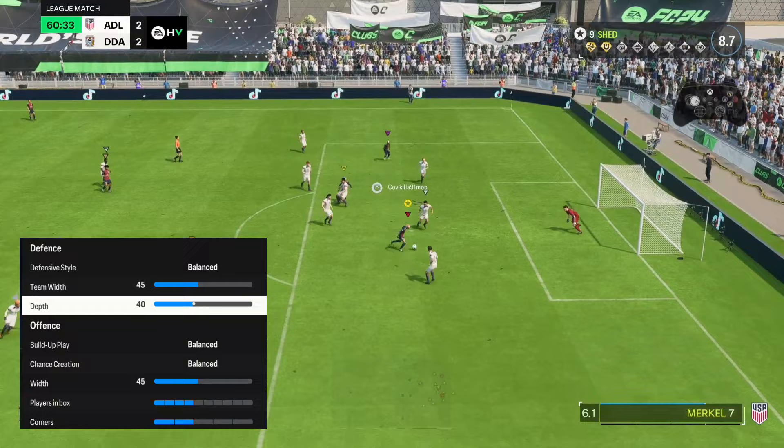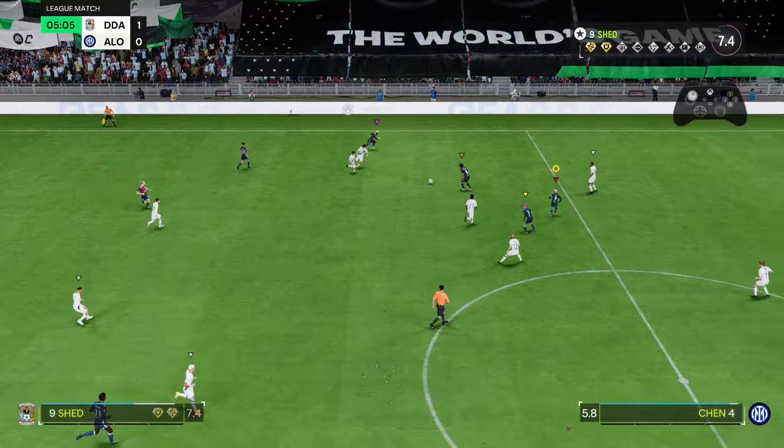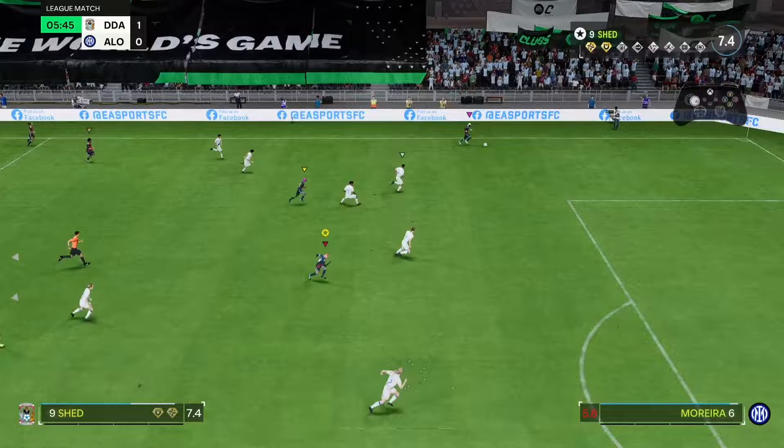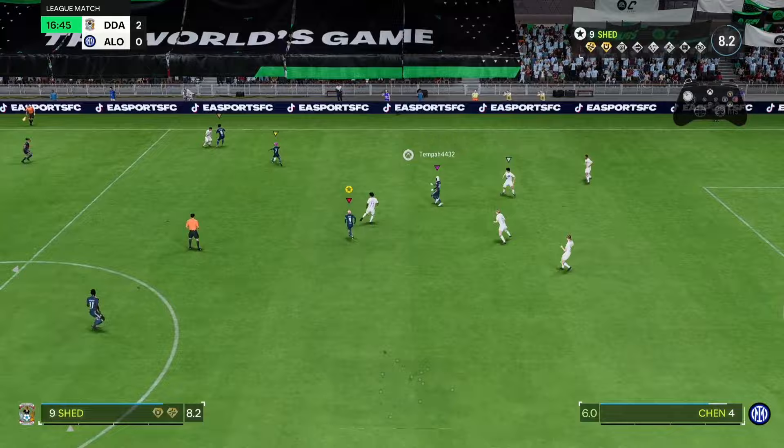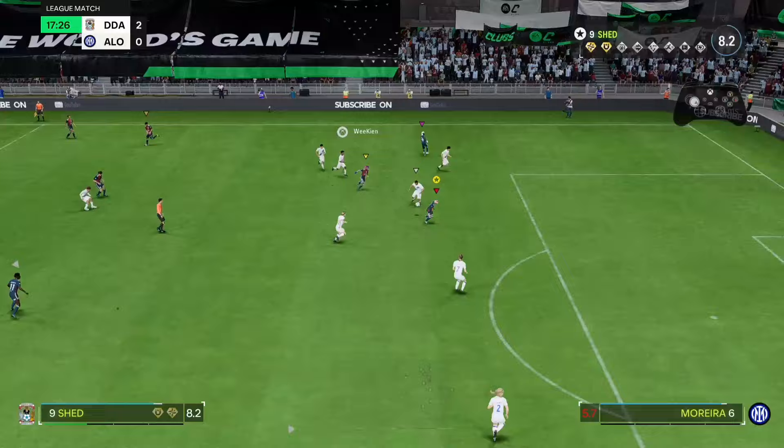If you go too high on depth you will get punished. Some people go with high press overload ball side but don't realise that in pro clubs you haven't got players with exceptionally high stamina. If you're playing 11s it's probably irrelevant to try all that abusive tactics stuff anyway — most of the time you can play nice football and enjoy it. I'd say between 40 and 60 depth is the best way to go.